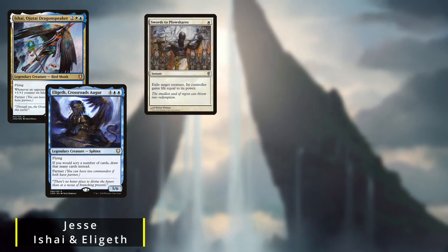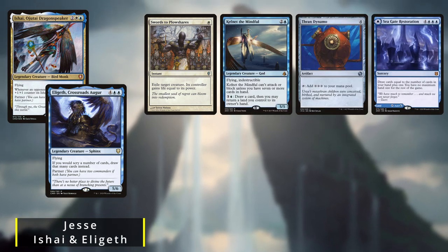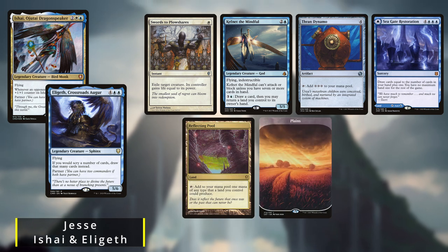He starts off with a Swords of Plowshares, Kefnet the Mindful, Thran Dynamo, Seagate Restoration, Reflecting Pool, a Plains, and an Island.